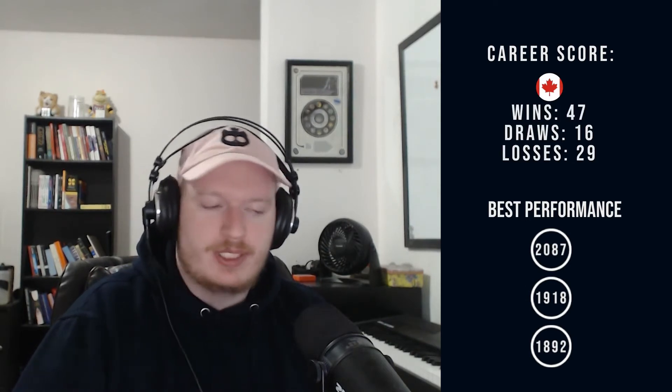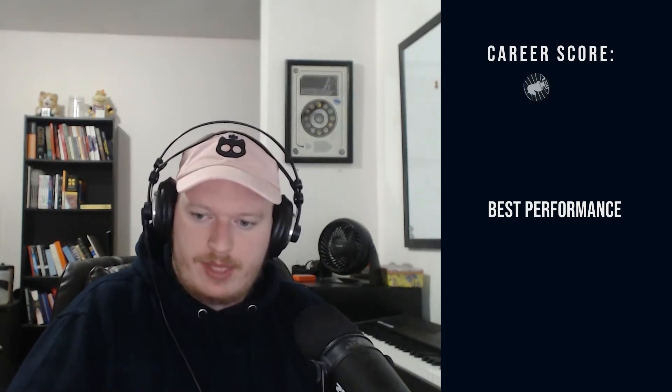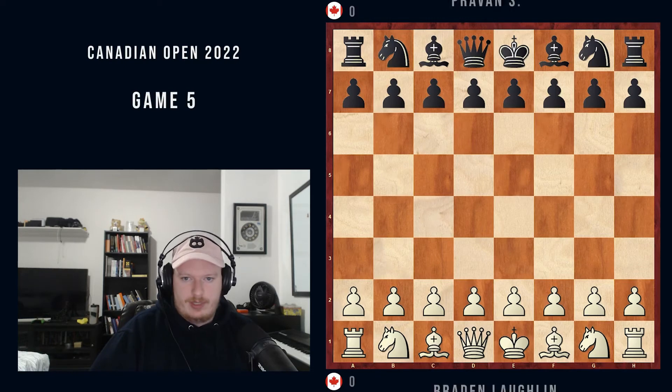Hey everybody, Brandon here. Welcome back to another tournament game analysis video. Today we are going to be covering round 5 of the Canadian Open 2022. I am now playing against Pravan, and I'm playing with the white pieces. I'm on a minus 1 score right now — I lost 2 games, I won 1, and then I drew 1. This is an open event, so if you lose games, you're going to be playing lower rated opponents. So now I'm playing a 1400, and my opponent has been doing well this tournament, so they might be a little underrated. Let's find out how the game goes.